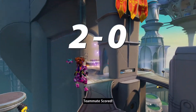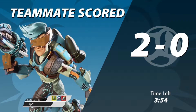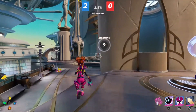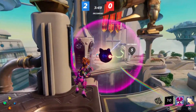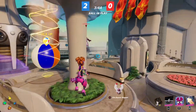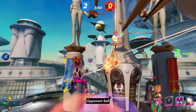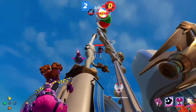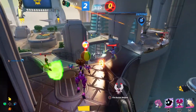They've also added some cool little extras into the game with this next update. When you score in Rocket Ball, a thing pops up that says who scored and shows what the points are looking like during the match. There are also loading screens with gameplay tips — just small things here and there to make the game look more crisp, clean, and nice.